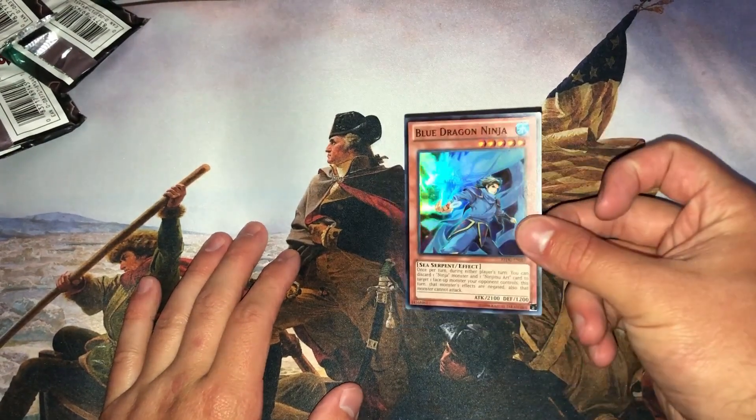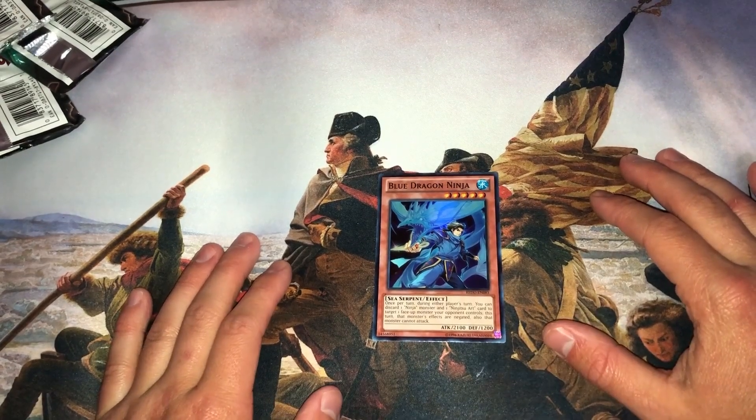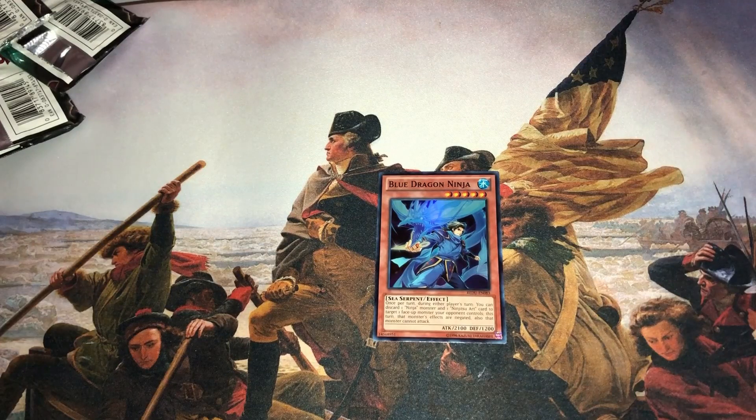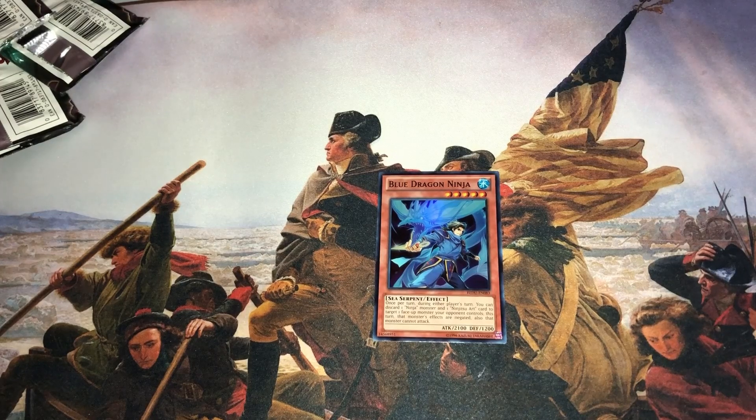We got one holo — we got Blue Dragon Ninja. It didn't really see much play; the only Ninja that really did was White Dragon Ninja, the secret rare that came out of Order of Chaos. Alright guys, comment and subscribe, let me know your memories with Return of the Duelist — awesome set, one of my favorites. Also played Gear Gear, so it was really cool. Let me know your favorite Yu-Gi-Oh sets and the stories you have about 2012 Yu-Gi-Oh.